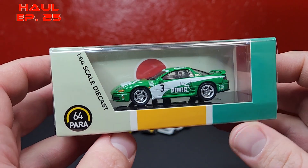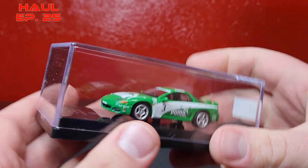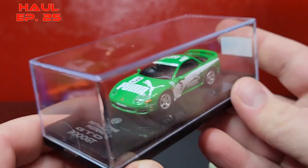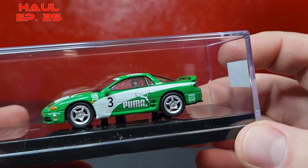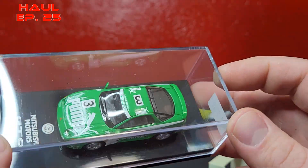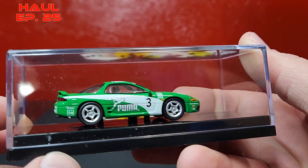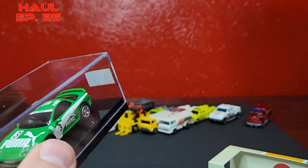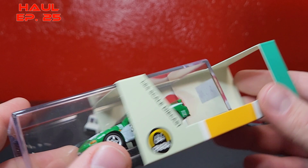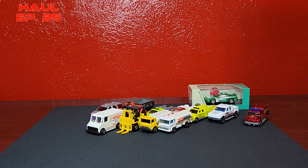Some upscale stuff - got more Hot Wheels but don't worry, we'll get this out of the way. This is Para 64 - this is the Mitsubishi GTO 3000GT, listed as both GTO and 3000GT. Picked this up for 10 bucks, so it's a pretty good deal. Anytime I can get a Para 64 for 10 bucks or less I'm definitely going to jump on that. It has a little Castrol logo on the rear bumper which is pretty cool. It has Japanese symbols in the back - of course this is the right-hand drive non-US spec version.